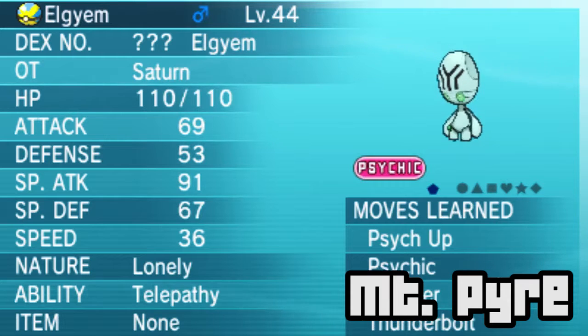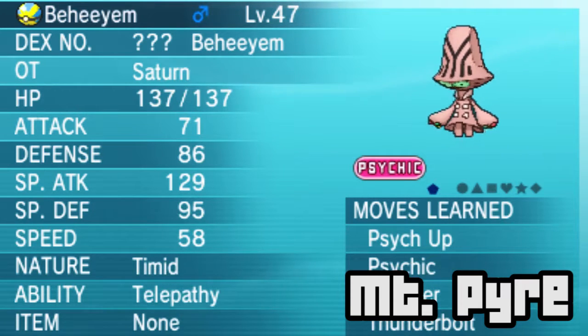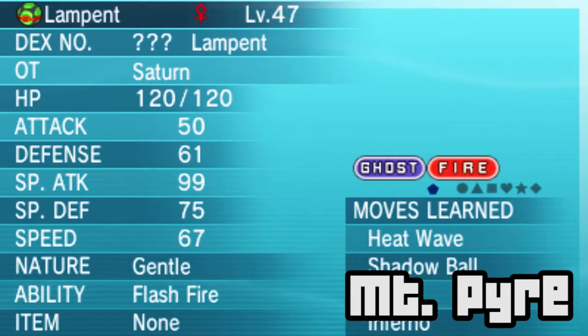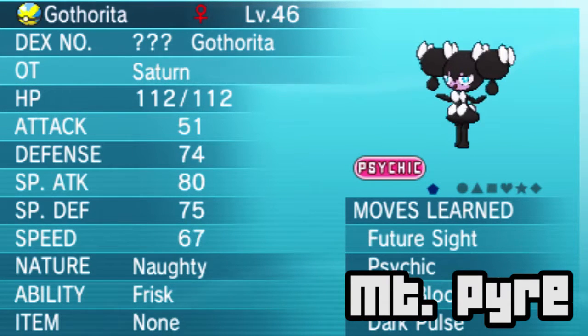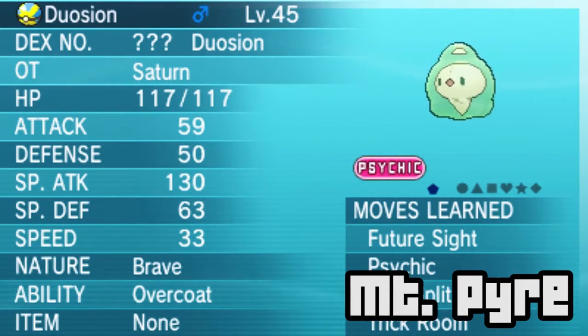You can also get Elgyem, which is a special attacker with a lot of HP and pretty high special attack. I don't really know enough about Elgyem to fully recommend it - it's a Psychic type - but judging by its stats it looks fairly decent, so I guess try it. On the third and fourth floor you can find the evolved forms of all the Pokemon we've previously talked about, not just here but in other places as well. On the first floor you can also find Gothita, Gastly, Ralts, and Solosis.